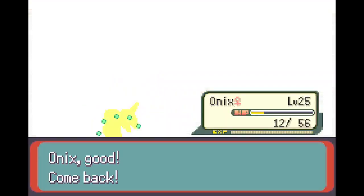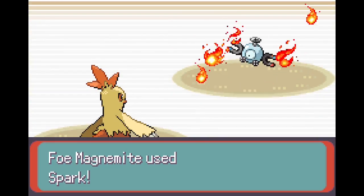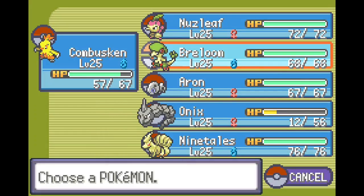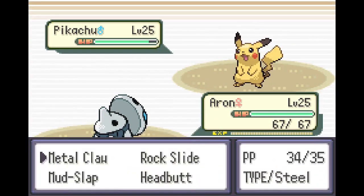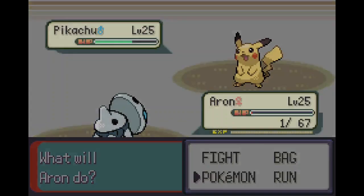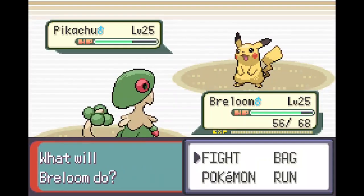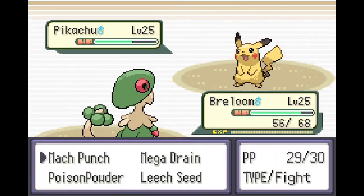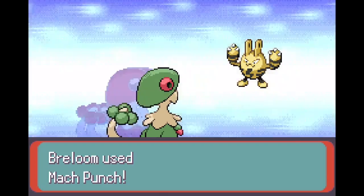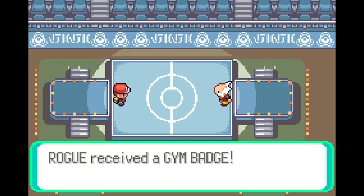Magnemite. Take a little damage from that. Fire Spin — almost dead. Easy. Pikachu — I'll switch out into Aeron, why not. Just Metal Claw. Why the hell do you know Surf? That's crazy. Mach Punch. Elekid — I think I'm fine with Elekid here. Mach Punch you. One more. Easy. And that was great.